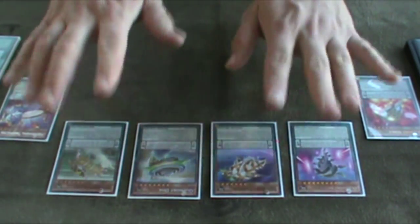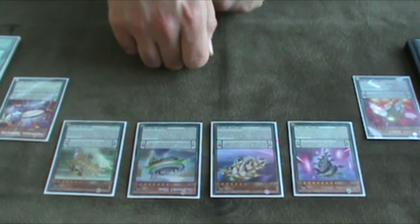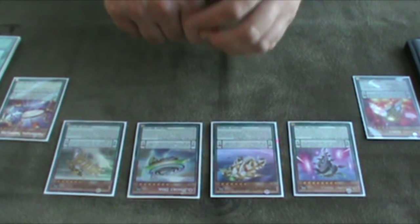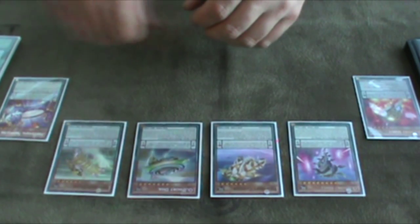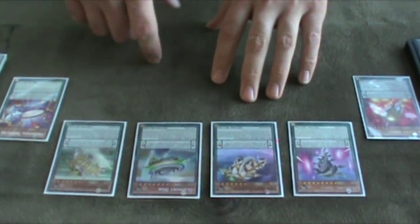So if you use Bottomless Trap Hole, Solemn Warning, or Black Horn of Heaven, they all die. If you negate a pendulum summon, they go to the graveyard. If you Torrential them, they go to the extra deck. If you Bottomless them, they do get banished — it destroys and banishes them, it doesn't send them to the graveyard. So those three cards will definitely stop the pendulum summon.